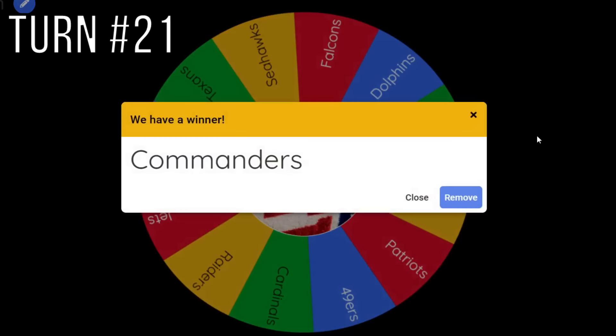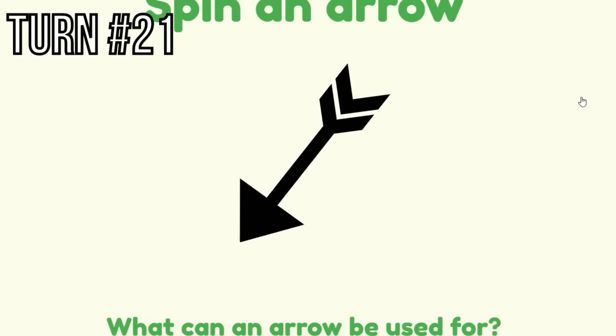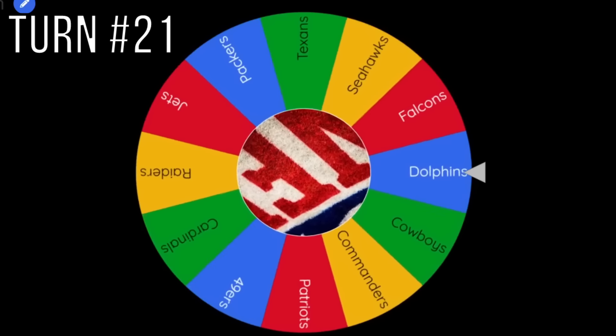Packers and Commanders again — the wheel just loves these two teams. The Commanders are going south and expand to South Carolina, getting Demario Davis as a player. Then the Miami Dolphins finally get called. Their arrow is going up and crosses the Gulf of Mexico toward Alabama, which has the Landmine power-down.